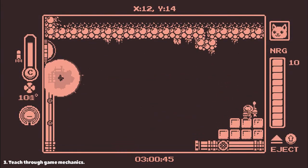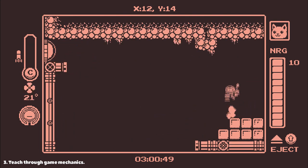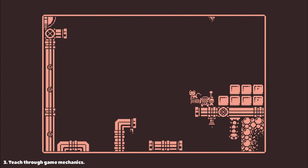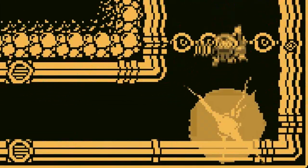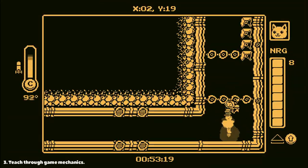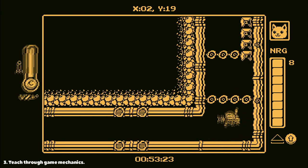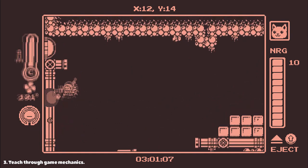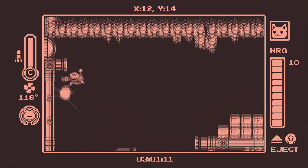Teach through game mechanics. Gato Roboto never explains how to perform a rocket jump in a sequence of boring tutorials. But rockets have an explosion cloud. If you touch it, you'll discover that it doesn't deal damage, but instead you'll be pushed away. At some point you'll realize that it's not really shooting that propels you upwards — you must actually hit something. And then you start shooting the walls and learn how to perform a wall jump.